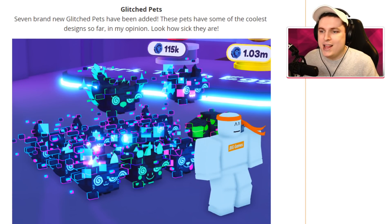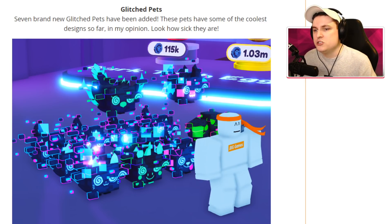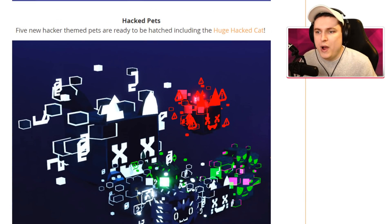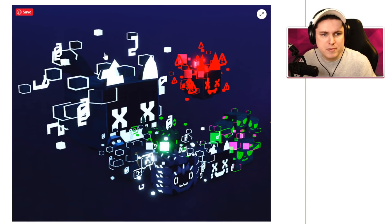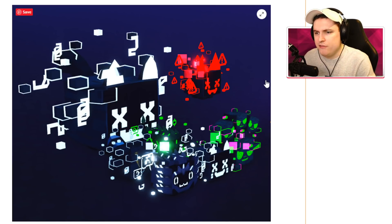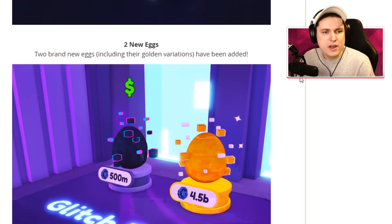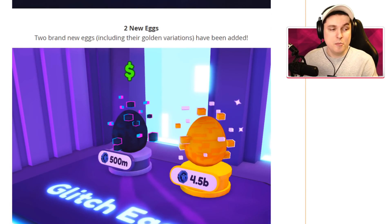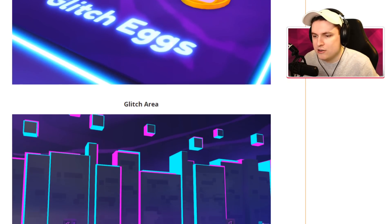So the new glitch pets - seven brand new glitch pets have been added. These pets have some of the coolest designs so far, in my opinion. There's new hacked pets as well - five new hacker-themed pets are ready to be hatched, including the huge hacked cat. Another huge pet added to the collection. We got ourselves two new eggs, including their golden variations. There are even more eggs, but I'll show you those a little bit later.